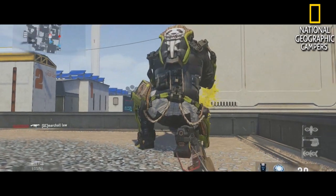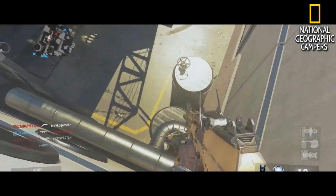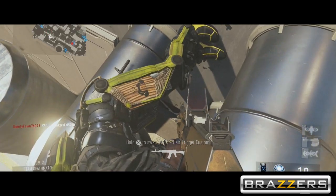Now the first thing you want to do is just wait for him to turn around and look at you, then just shoot and kill him, then go down to his body and teabag to show that you are the dominant player.